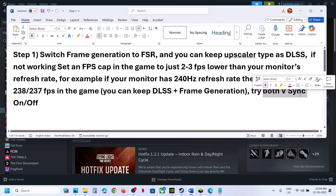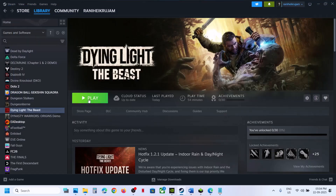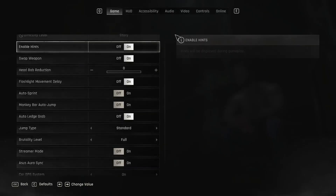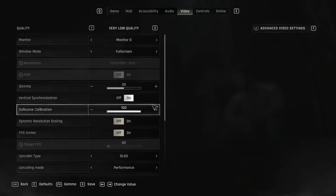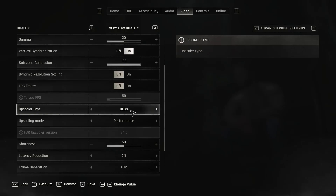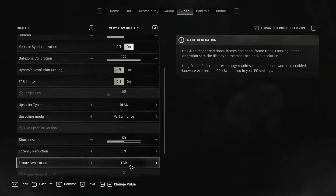You can also try with V-Sync on and off. Once you launch the game, go to Options, then go to Video, and scroll down. You can see Upscaler Type — keep it set to DLSS. You can see Frame Generation — switch it to FSR. Then hit Apply to save the settings.